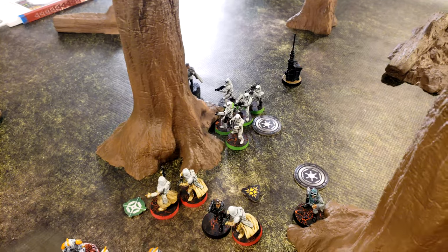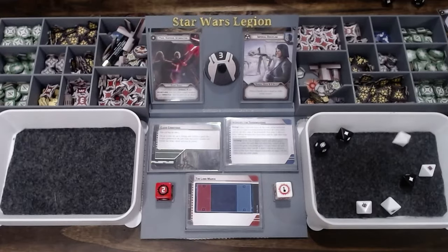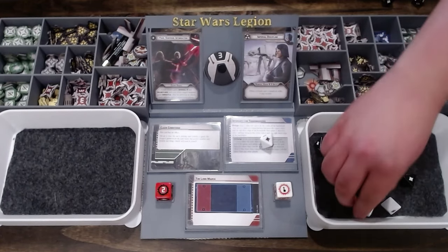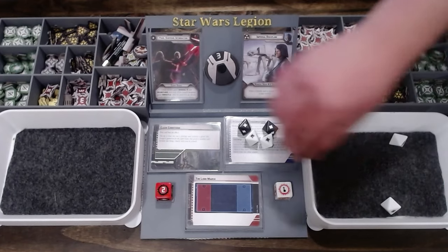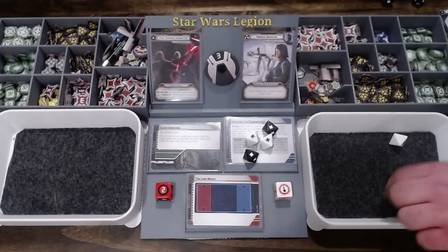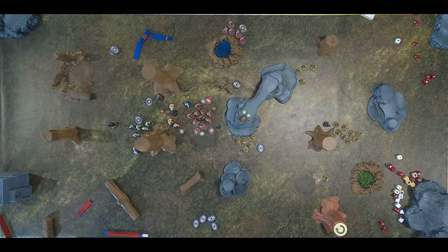These guys are going to ready their rocket launcher, then fire at the B2s. They surge to hit — one will go away for armor, so that's four. Do you have impact? Three would technically go to crits, but it doesn't make a difference. Save one — so one and a half hits.